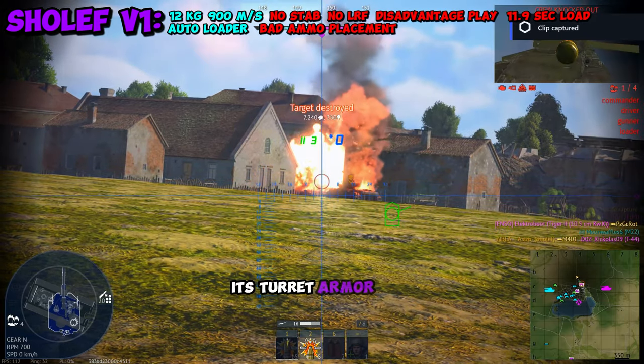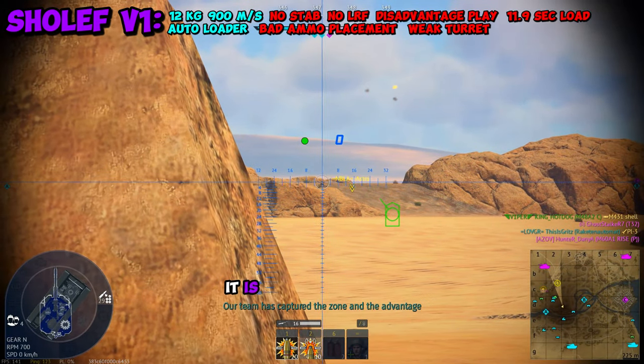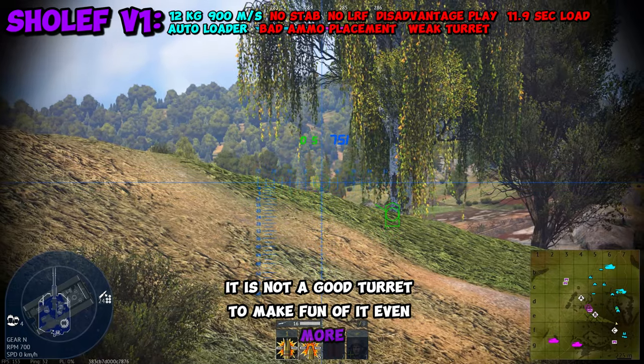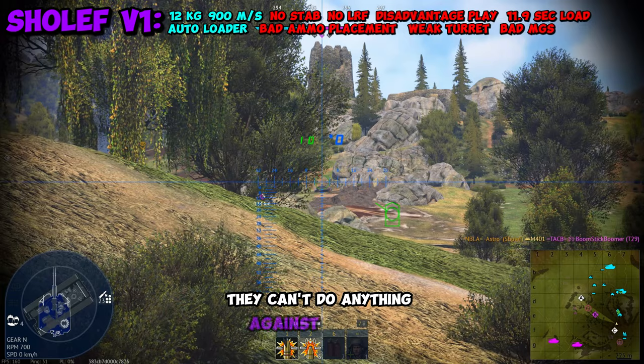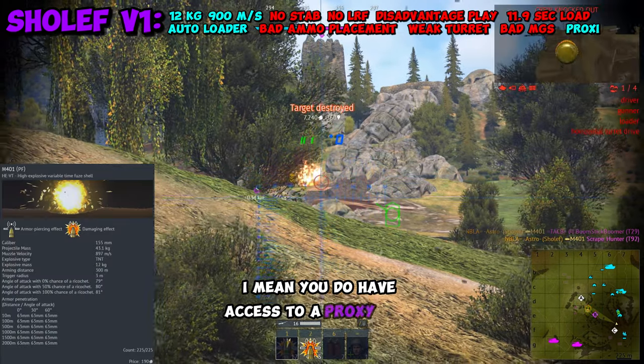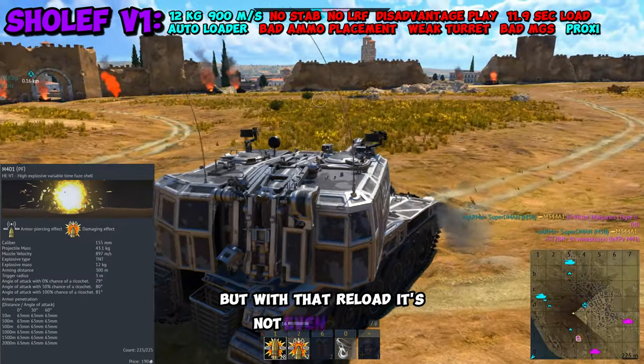Legitimately, its turret armor has been penned by 50 cals in the games I have played — it is not a good turret. To make it worse, the MGs can't even aim up, so they're like T-Rex arms; they can't do anything against aircraft. You do have access to a proxy fuse round, but with that reload it's not even worth it.